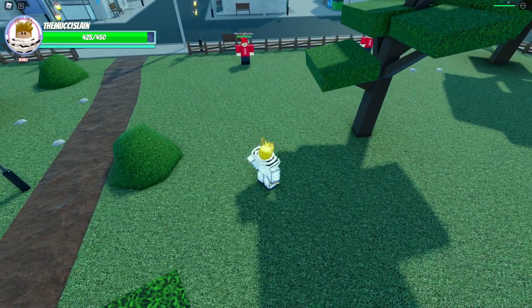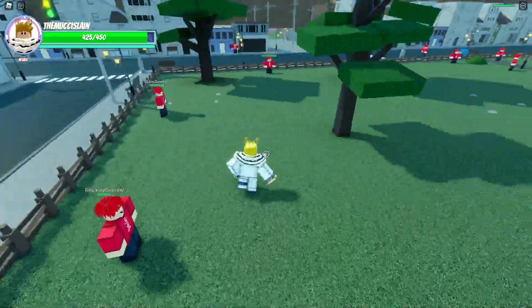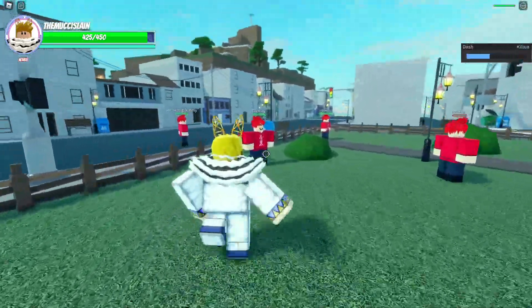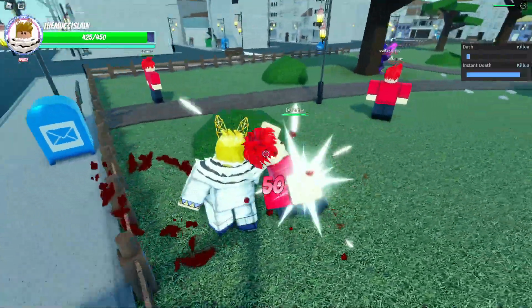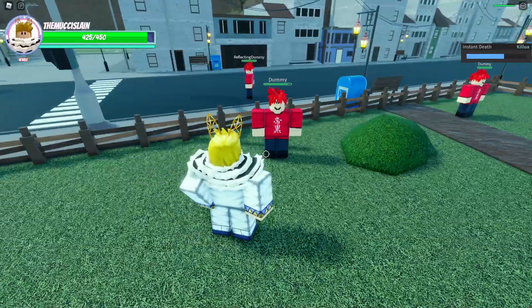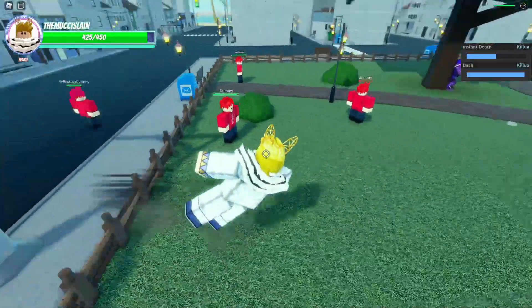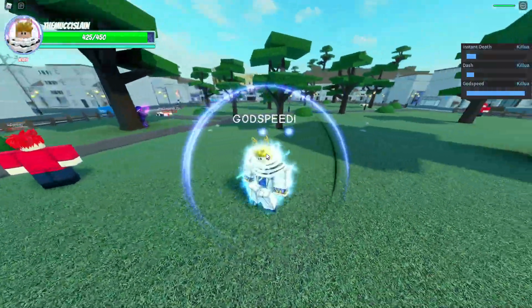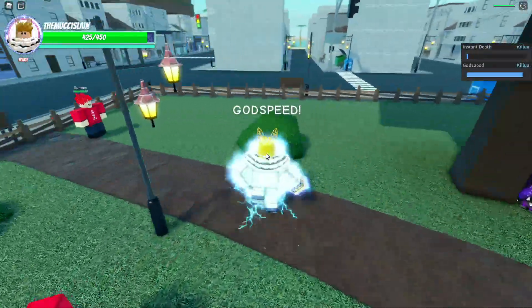Next one we have heart grab. Let me see if you can do it on a non-damaged person — I think it might be a grab. Yeah, just jump straight towards him. This is kind of like impale — I think it does a similar amount of damage.